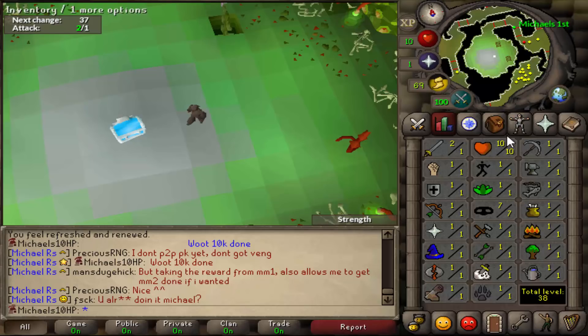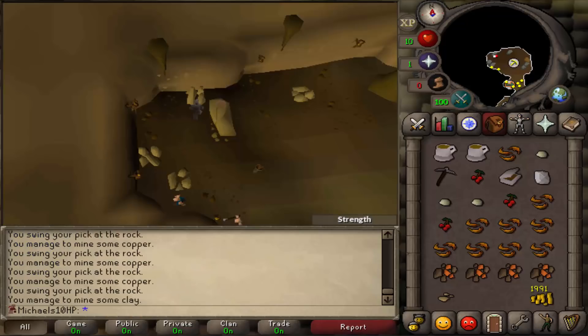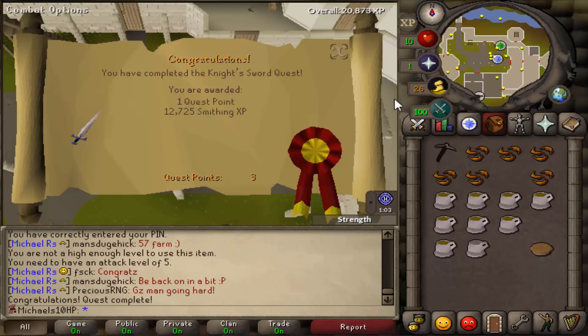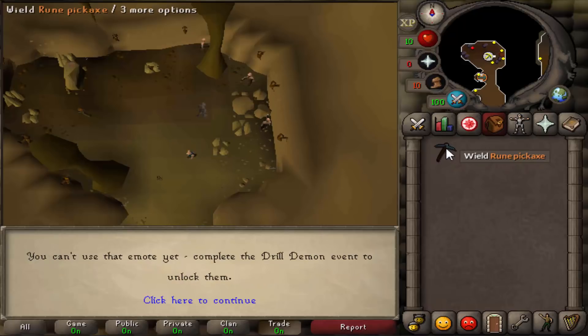Like nearly all Ironmen, I went to steal myself some tea and got myself the early 10k. Then I bought myself all pickaxes up to adamant and did some quests so I could do Knight's Sword. For that I needed a red berry pie, an iron bar, and 15 mining. For the 15 mining I did Doric's Quest, for the red berry pie I did Cook's Assistant and some fishing. I collected the pie dish from the ground and did Knight's Sword with some help from an alt so I don't die to the ice warriors.